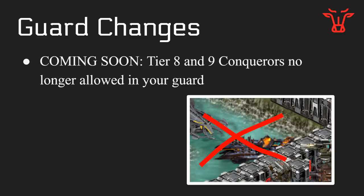Guard changes — these are not implemented live in the game yet, but they are coming soon. Tier 8 and tier 9 conquerors coming soon will no longer be allowed in your guard. This means no Howlers, no Breacher Dreadnoughts. People were very upset about this when it was first announced, so they've rolled back on it a little bit, and Howlers will be allowed in your guard for maybe another couple weeks or a month — but expect those to go away really soon. If you're a player whose entire base relies on 3 Howlers doing explosive damage, it's not going to work anymore.